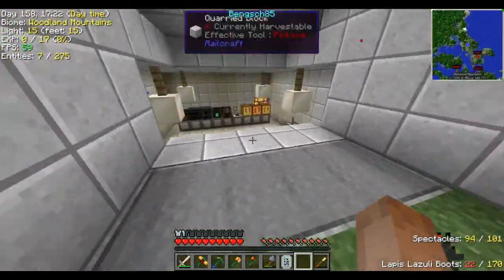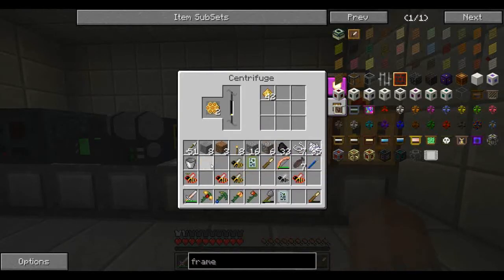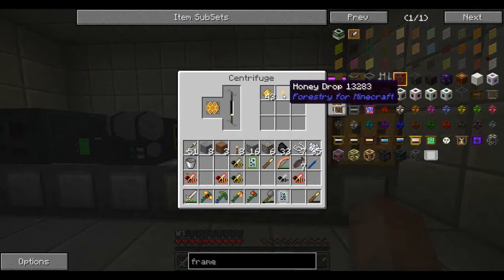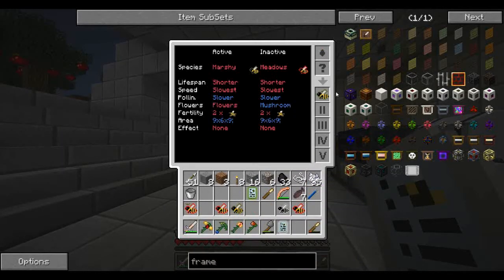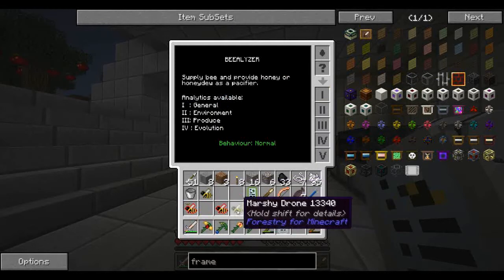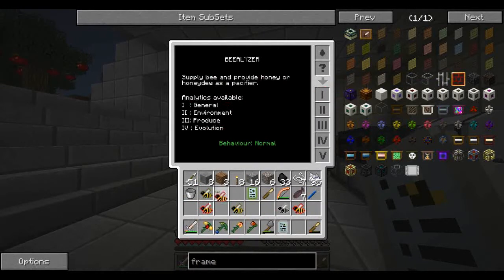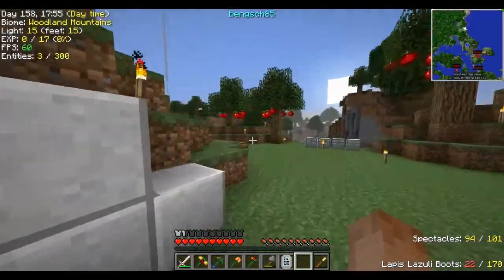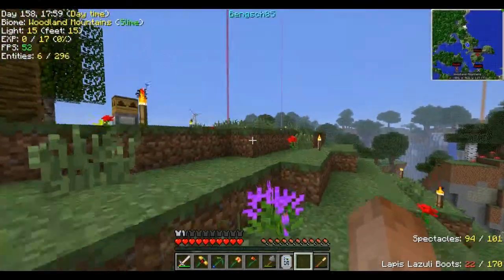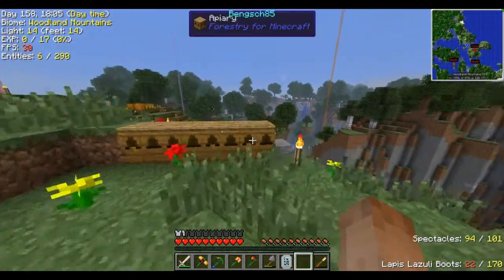We've got trees that we're waiting on here too, and I should show you guys those trees. Let's quickly do this — I just need one honey drop. Put that in. Put this one in. Marshy meadows. Okay. So we've got a meadows common and a meadows common. Since we don't have a purebred common — because I want to keep it with that meadows princess that we're trying to convert — and once we actually convert, we can kick out some more.